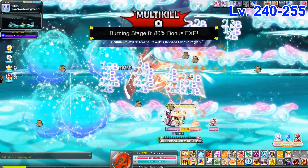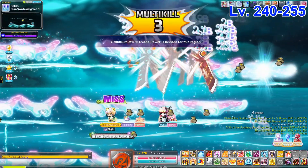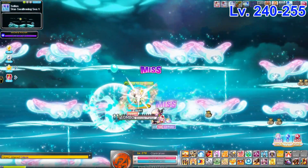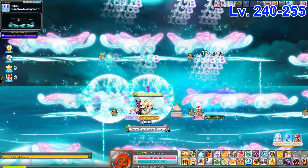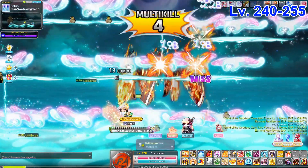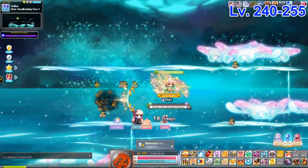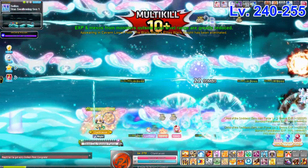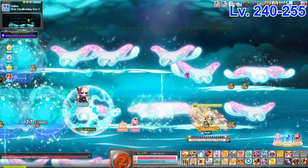The CLP equivalent for Sellas is Star Swallowing C1 — these maps are usually full. Same concept as CLP: stand in the middle area, use your skill to hit the top three platforms, pop a Lucid Soul on the right side to help clear it. For classes that have to move more, just go clockwise or counterclockwise and you'll be good.